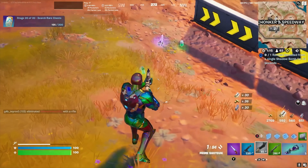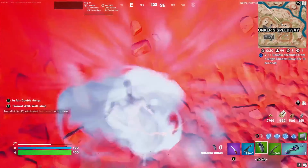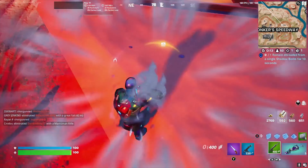If you're still struggling with the Remain Shrouded From A Single Shadow Bomb For 10 Seconds challenge, let me show you a way that works every time. A lot of YouTubers are saying to throw a shadow bomb and then bounce off the side of a mountain, but a lot of times it bounces you too far away and the challenge fails.